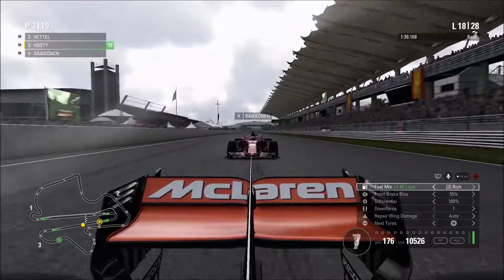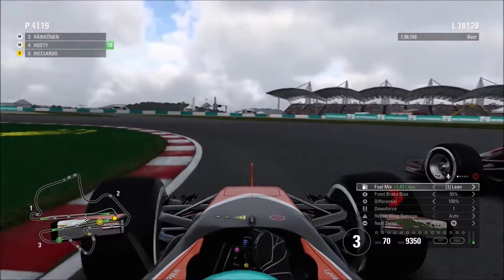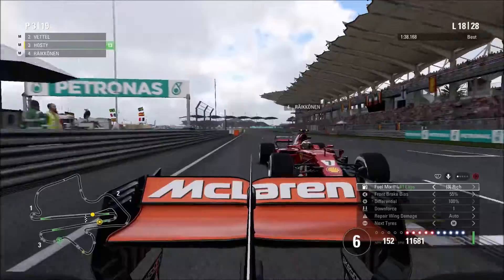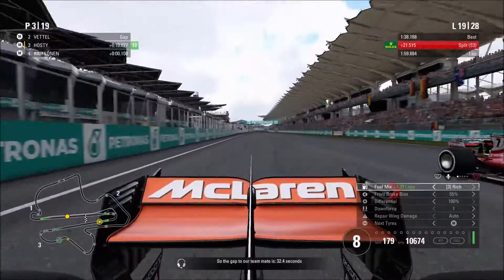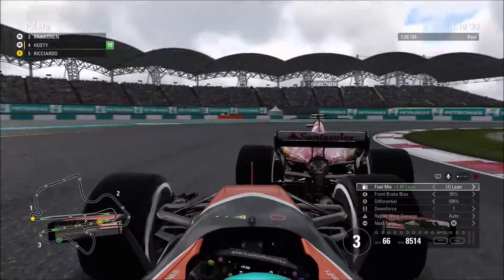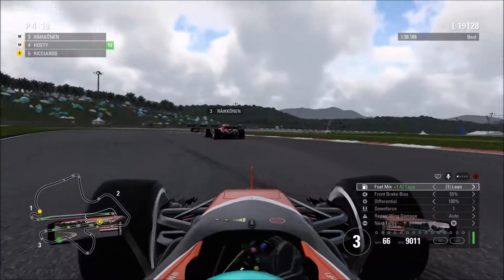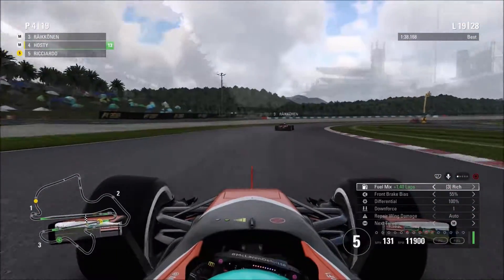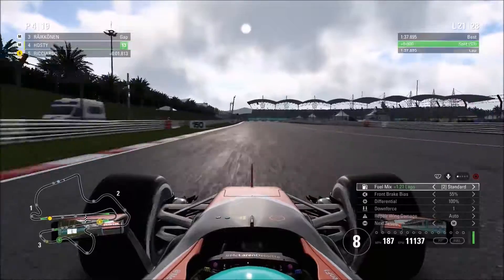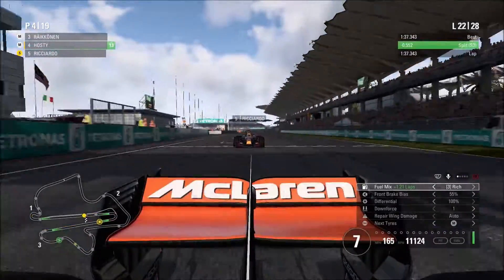Räikkönen is giving some aggro straight away — with DRS he goes around the outside into turn fifteen. We try to push him out but he's able to stay on the outside and then uses DRS down the main straight on lap nineteen — ten to go — while Jeff is talking about Fernando when we're trying to fight Räikkönen off. Räikkönen manages to go around the outside — it's an excellent move. When the weather is like this in this game, just trying to keep up with the AI is nearly impossible. It's the one time where you really underperform relative to the car on level conditions.